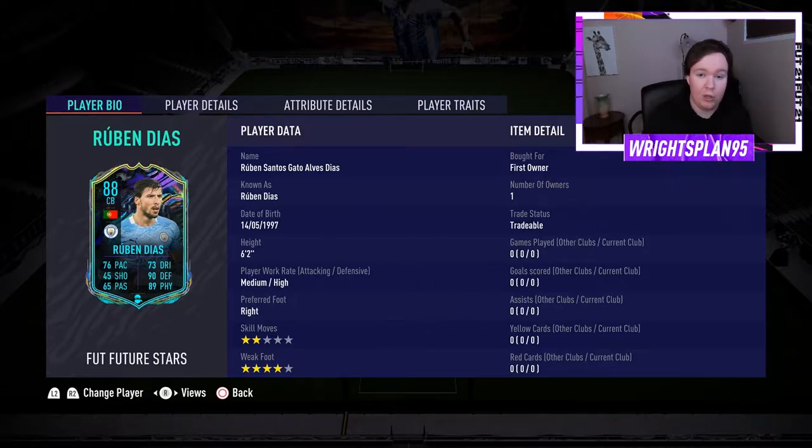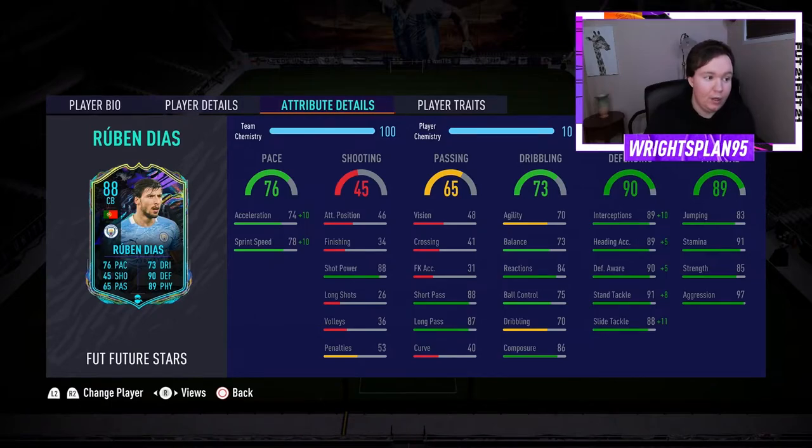So yeah, this is one of the cards I really wanted to get, but I didn't want to pay the price for him. He's got 74 acceleration, 78 sprint speed. Shooting: 88 shot power, which is great, but his actual finishing is 34, so could be a bit iffy. Really good short passing, long passing, and dribbling — he's got 73 balance, 84 reactions, 75 ball control, 86 composure.